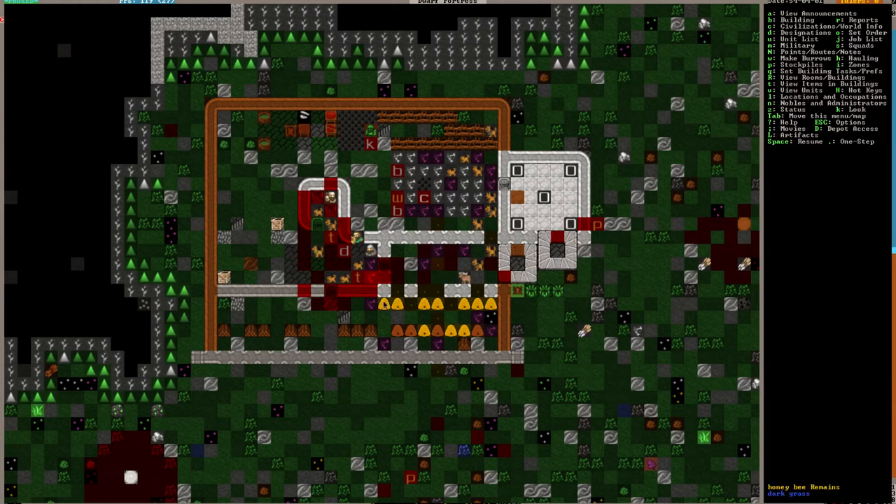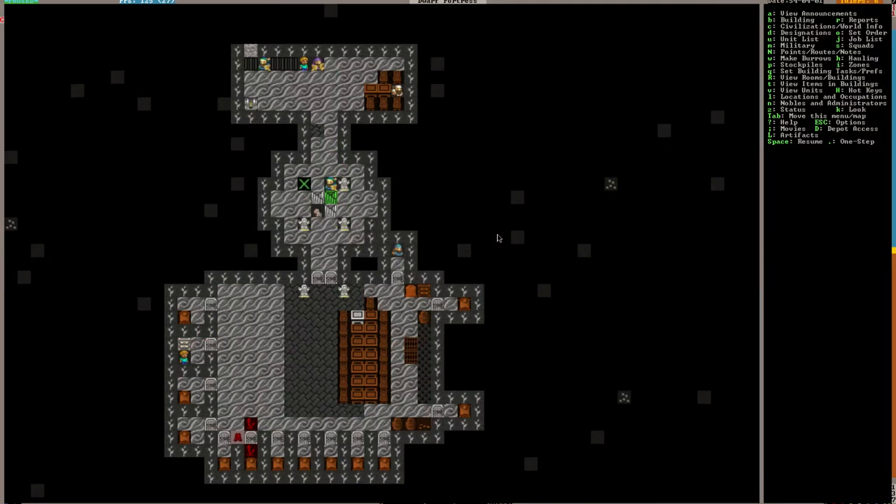I am an idiot. Why did I fortify these walls? My whole plan was to block these bees off so that they would go outside, and I don't even realize I did this. How long has this been like this? So the bees are just flying all over and stinging everyone.